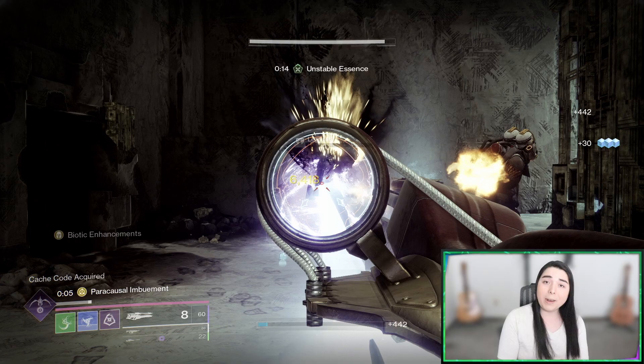Testing it out against Carl here, it does 4700 to the crit at 1000 RPM, so it's chunking him pretty good, but keep in mind that this is without the Paracausal Imbuement perk activated. Now testing with Paracausal Imbuement — I shoot my tether at the ground to proc it, and as you can see on the bottom left, we got 20 seconds of Paracausal Imbuement, and now we go up to 5700 to the crit, which is a 20% damage bonus and shreds him a lot quicker.